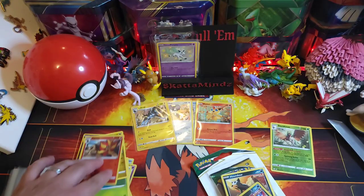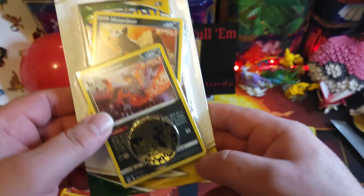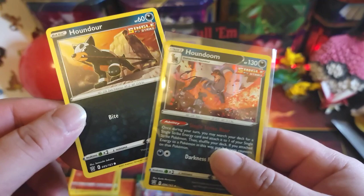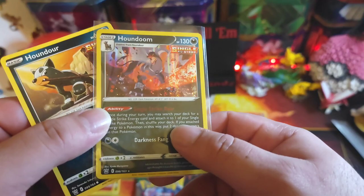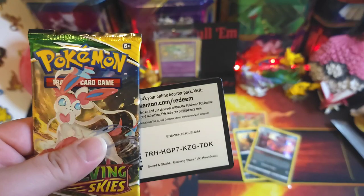Let's open this up — got it. Holo Houndoom, Houndour — nice little coin. Alright, I'll bring y'all back when I open this up. Well, I opened it up — got our little Houndour, single strike, and a holo Houndoom. I believe these are from Battle Styles. We also got our single pack with the code.